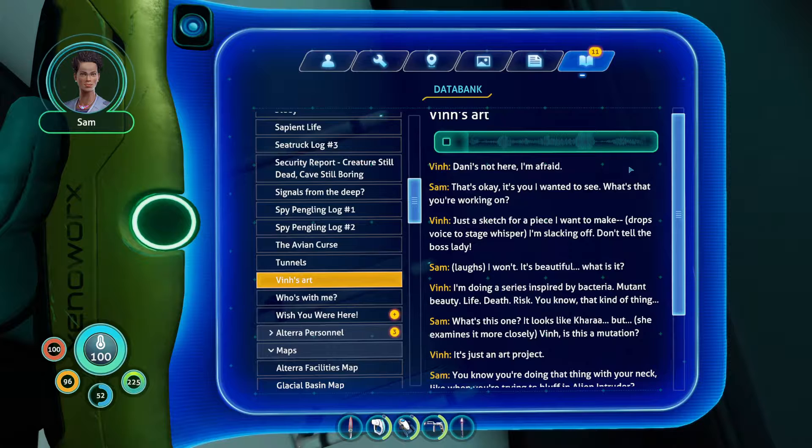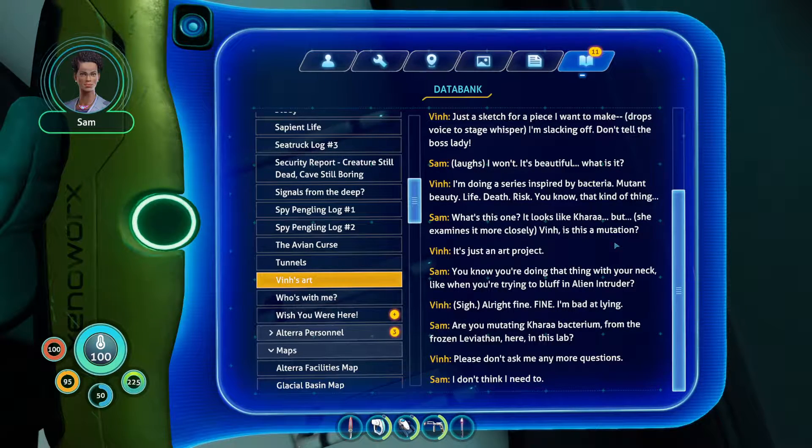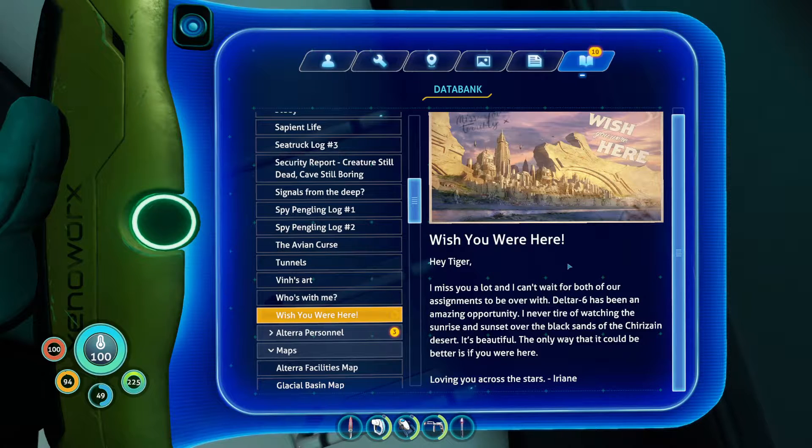Danny's not here I'm afraid. That's okay, it's you I wanted to see. What's that you're working on? Just a sketch for a piece I want to make — I'm slacking off, don't tell the boss lady. I won't. It's beautiful. What is it? I'm doing a series inspired by bacteria — mutant beauty, life, death, risk, you know that kind of thing. What's this one? It looks like Korra bacteria — is this a mutation? It's just an art project. You know you're doing that thing with your neck like when you're trying to bluff an alien intruder. All right fine, I'm bad at lying. Are you mutating Karra bacterium from the frozen leviathan here in this lab? Please don't ask me any more questions — I don't think I need to.